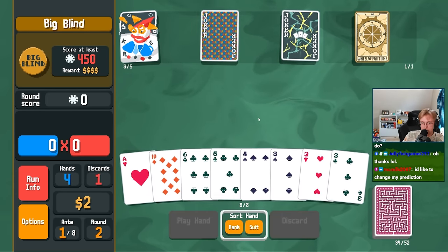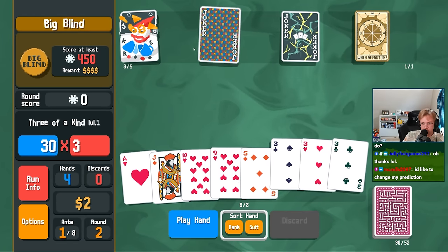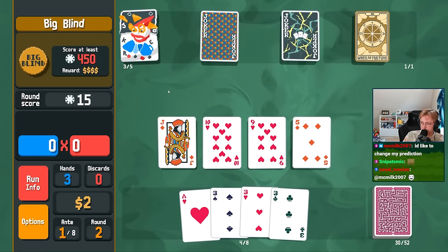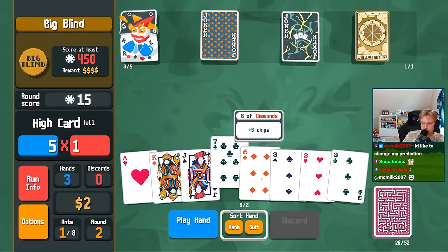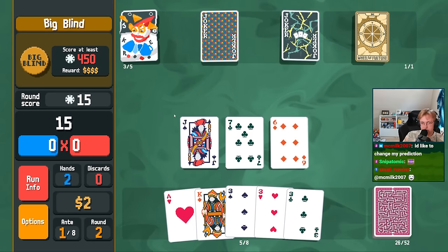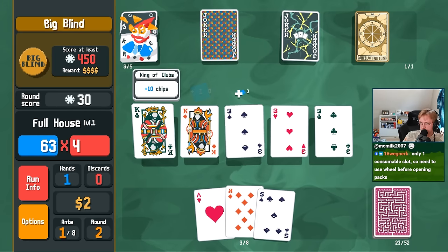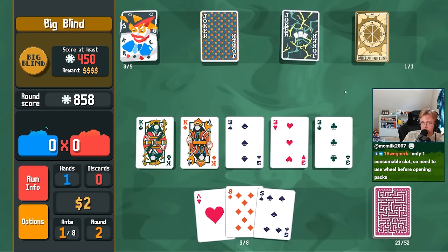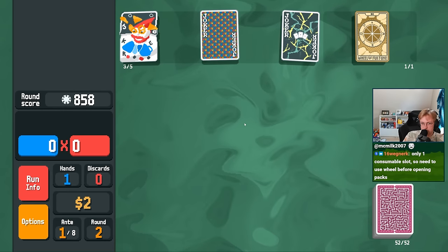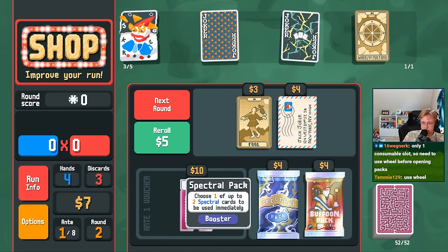Give me a Full House. That's not good enough. Give me an Ace. We have three Kings, three Aces. There we go. Only one consumable slot? I keep forgetting that. Spectral - we Spectral first for sure. Try and double our Collector.